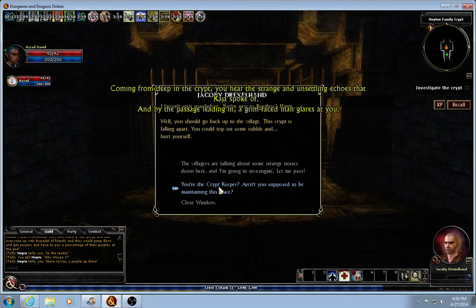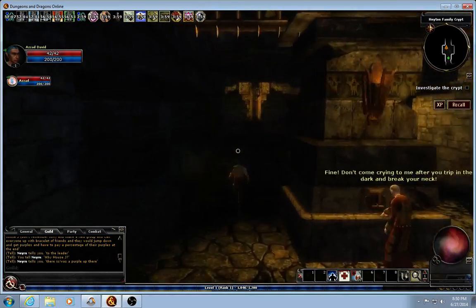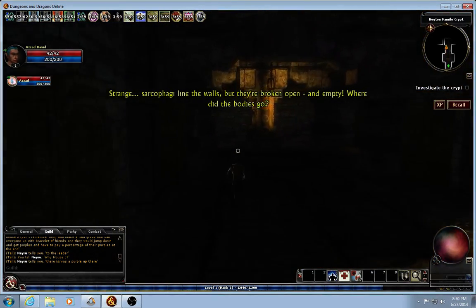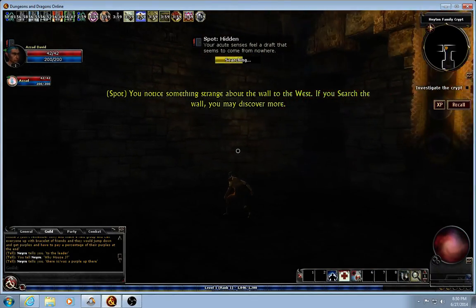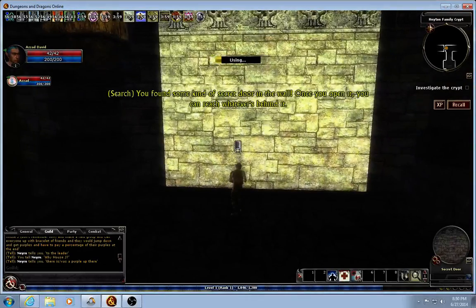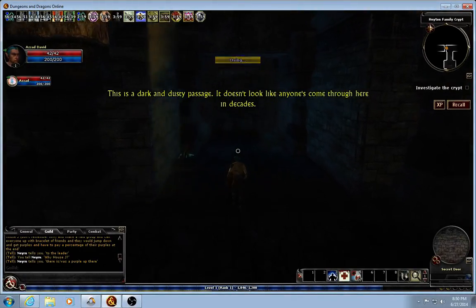I talked to Jacoby. He seems trustworthy. I can spot the hidden — there's a hidden door right here. I can see it. Elephant and keen senses. Not much I can do about it, but at least I found a secret door.